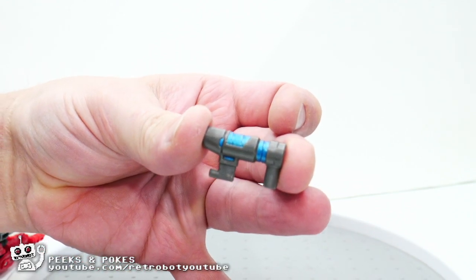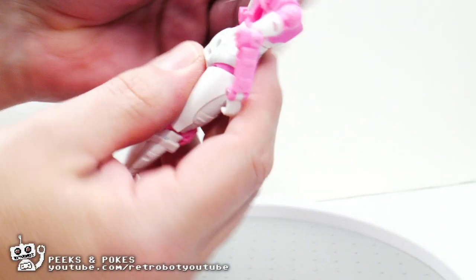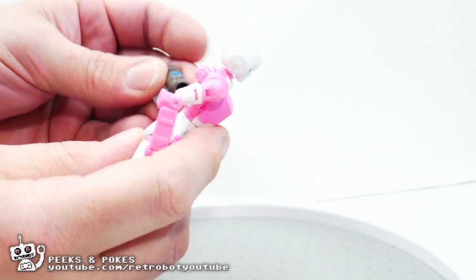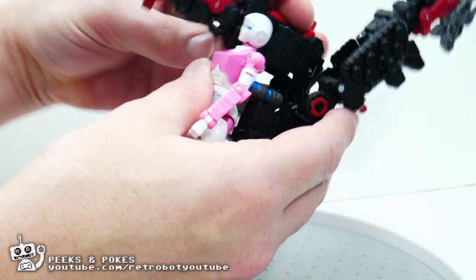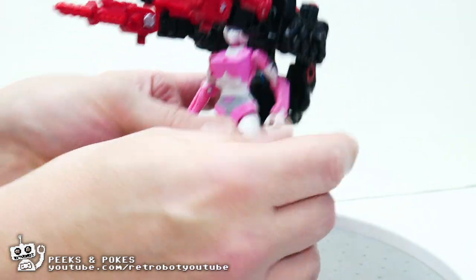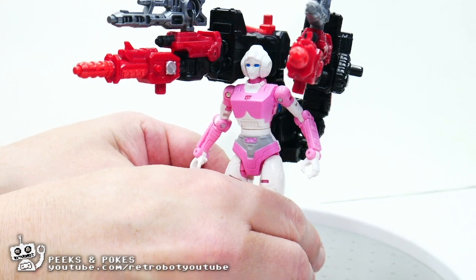The most important feature about Red Cog is that he comes with this piece, which did not come with the original Cog. If you've got Earthrise RC and you take off her backpack, you can plug this into her back and use it to weaponize her the way it was shown in the Transformers Netflix series — which ironically shows her using the weaponizer feature even though she was the one toy that really couldn't do this out of the entire line.